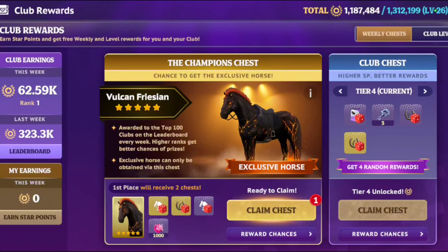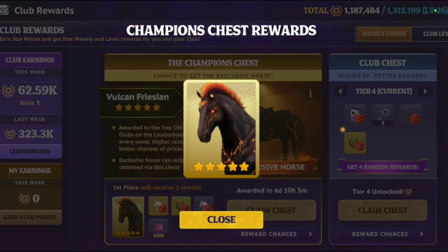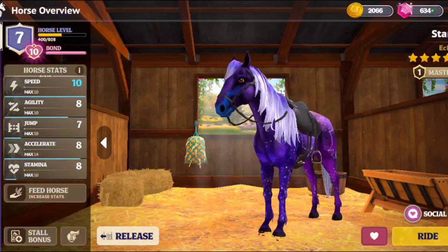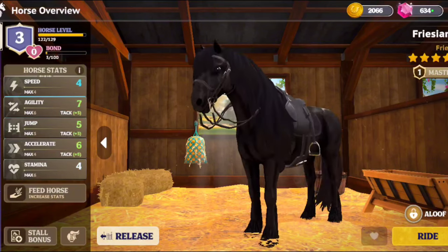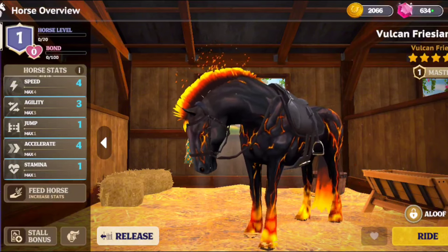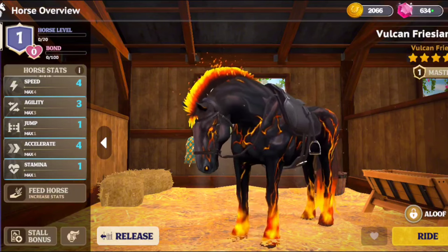Next is the champions chest. I really want the fire Friesian, but I haven't gotten it yet, so we'll see what happens. And it is — oh my goodness, no way! That's so cool, I was not expecting that. I've wanted this horse for so long; I've seen other people riding it and I really wanted it, and now I finally have it. Oh my gosh, it's so pretty — this is the first horse I have on this scale of amazing.